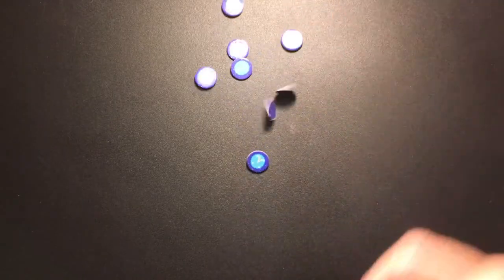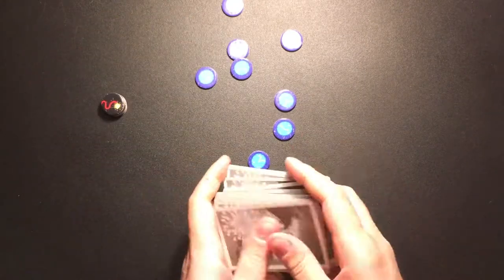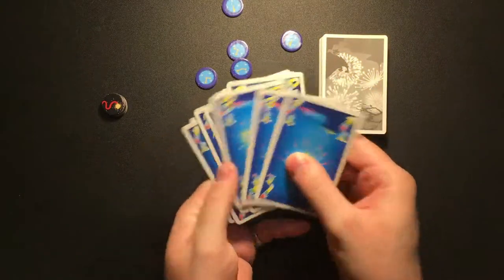Place the blue clock tokens in a pile in the center of the play area. Stack the black fuse tokens in order, with the longest fuse on top and the explosion on the bottom. Shuffle the 50 non-rainbow cards into a facedown deck. The rainbow cards will be explained in advanced play later.